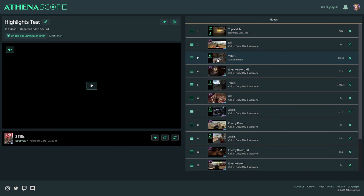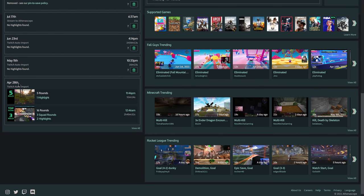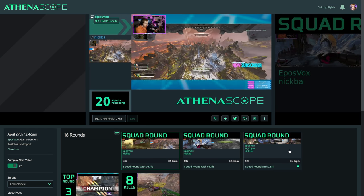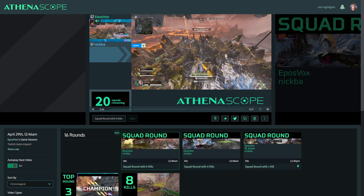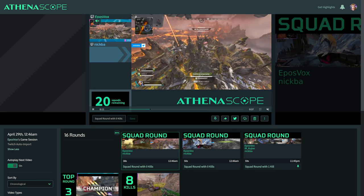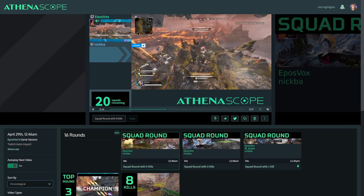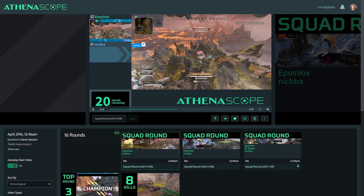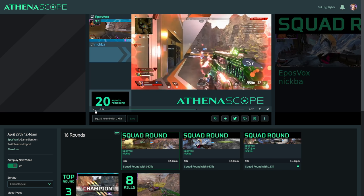It will automatically capture these clips from your stream and present them to you in different forms. If we go to a session like April 28th, where it has different clips from different games, here are the top clips that it saved from Apex Legends — it saved five clips from 16 rounds, including a squad round. It actually detected another streamer streaming this game with Athenascope synced up, which was my buddy Nikba, one of our mods on our Discord server. It will actually let you set up a squad round where it shows different perspectives and switches based on the cool stuff going on.